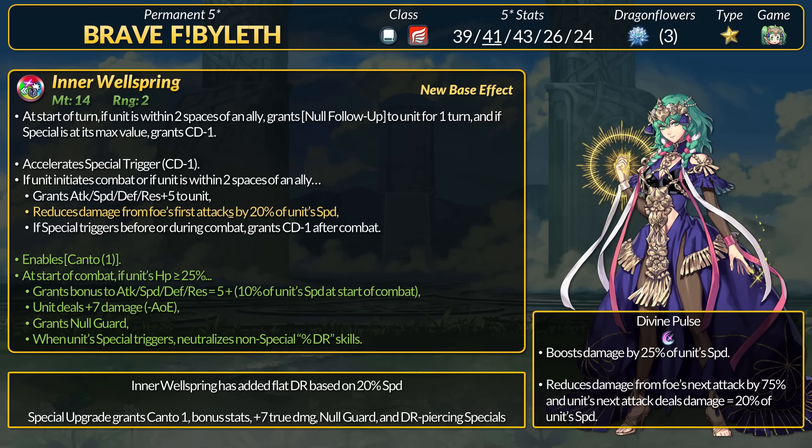And if her special triggered, she gains -1 cooldown after combat. The only change to the base weapon is that Byleth adds flat DR equal to 20% speed. Obviously that pairs with Divine Pulse's 95% DR.